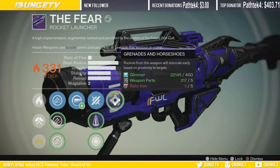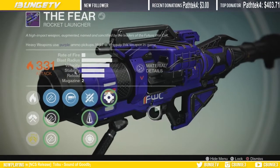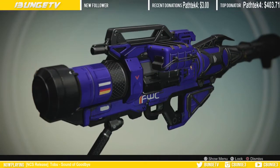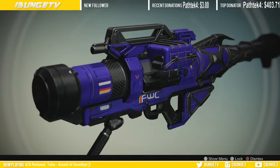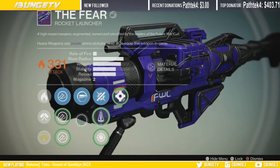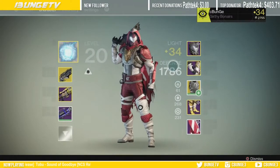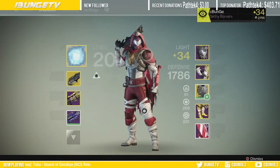Right now I'm rocking the Fear rocket launcher. I really should have Grenades and Horseshoes on it — holy shit — and I probably should have Send It too. But this is the rocket launcher I use. I rarely ever use rocket launchers — you'll really never see me use them — but when I do I use this because it's got two in the mag. I like that.